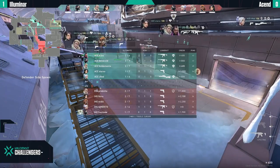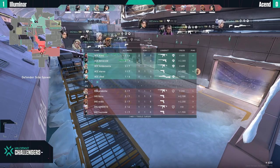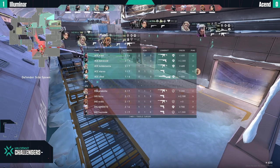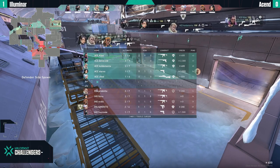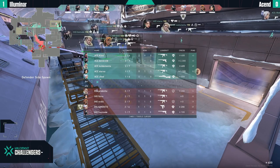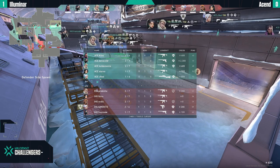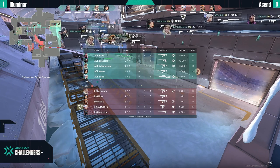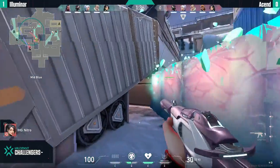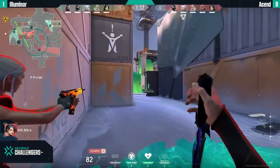This is something that Ascend needed on defense on Icebox — all those rounds. It's the least probable outcome but so much needed for team morale because they were losing so hard on Ascent. Just to remind you: if someone didn't watch the first map, Illuminer just ran away with the victory — they crushed Ascent 13-4. It was absolutely phenomenal, but now Ascend is actually forcing the second round.